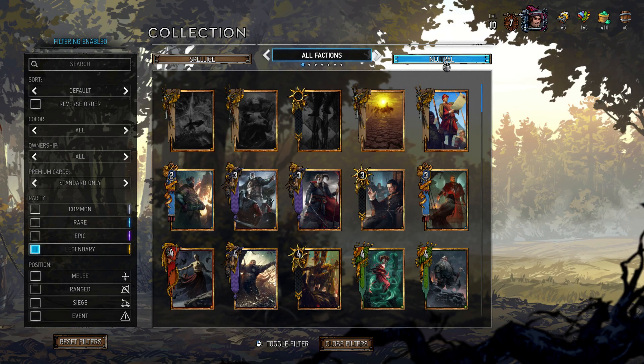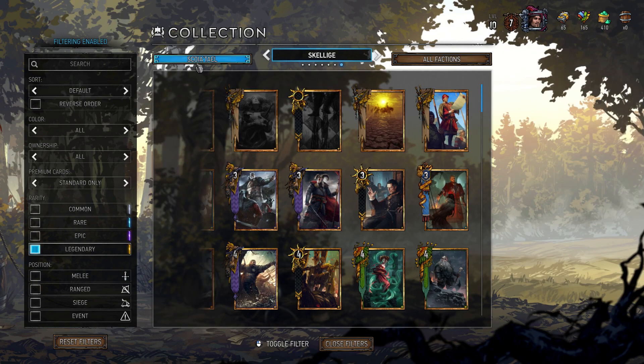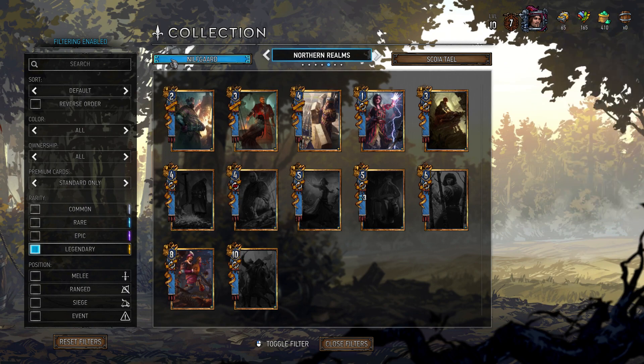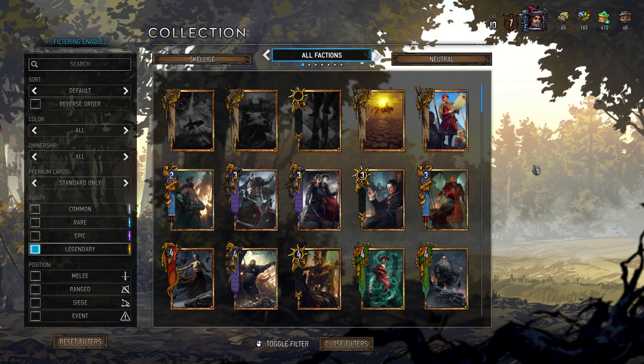That's it for the legendaries I think are worth crafting. I definitely think you should check out the epics first — I'll have an epic crafting video up on the channel this week. You can get four epics for the cost of one legendary, which is a big difference. Let me know your thoughts on legendaries in the comments below, especially on Skellige and Northern Realms where faction legendaries feel lackluster. Have a fantastic day, thanks for watching, and I'll catch you in the next video!